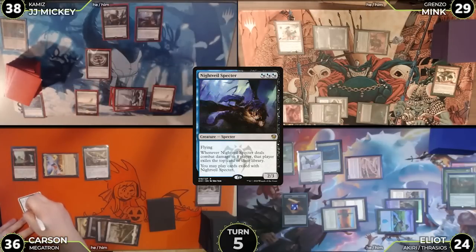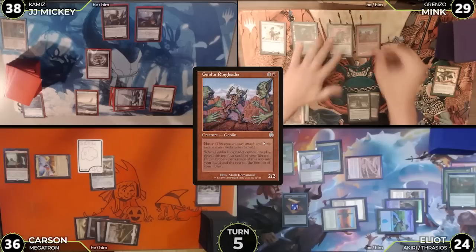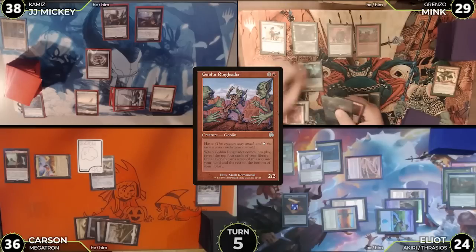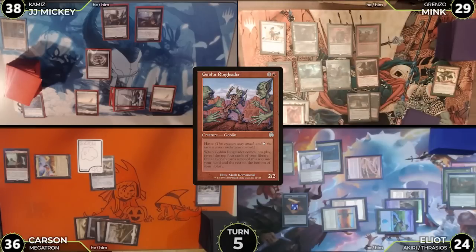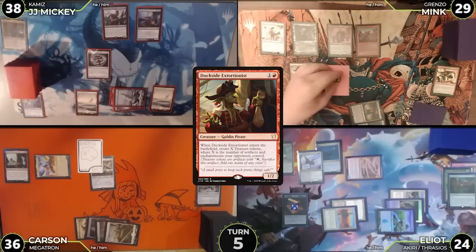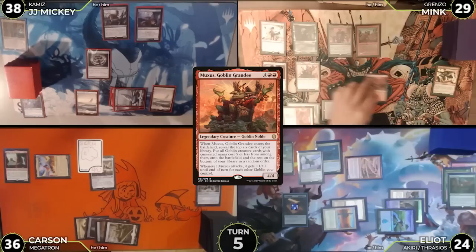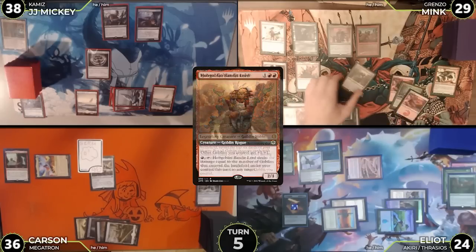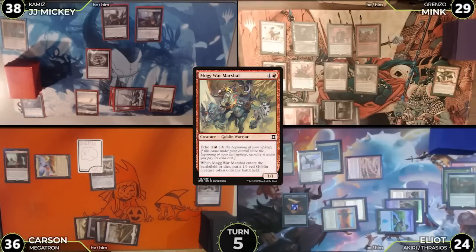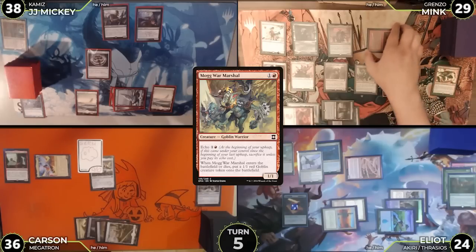Turn five: JJ untaps, draws, plays a plains, casts Night Veil Specter and passes. Mink untaps, draws, pays two to activate Grenzo putting Goblin Ringleader into play. On entry, Ringleader reveals the top four cards: Blood Crypt, Cavern of Souls, Path of Ancestry, and Dockside Extortionist. The lands go to the bottom and Dockside goes to hand. Mink casts Dockside — count is six — making six treasures. He cracks all six and casts Muxus, revealing Mountain, Command Tower, another Mountain, Hobgoblin Bandit Lord, another Mountain, and Mogwarmarshal. Mogwarmarshal enters and triggers to make a goblin.